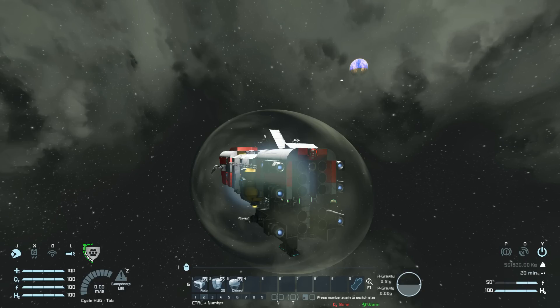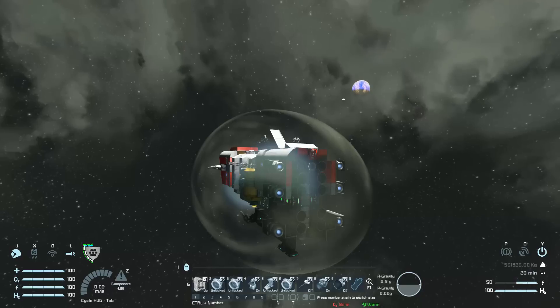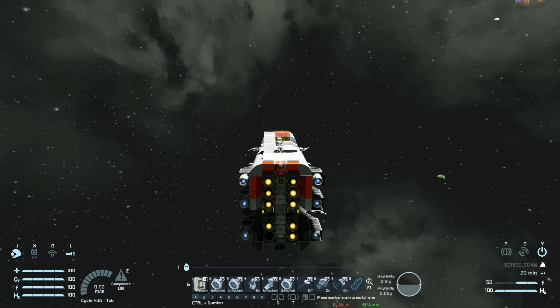Coming to tab number two, we've got the battery, which we can turn to recharging mode or automatic mode, which then fiddles with the shield generator. Number two is our emergency power for the hydrogen. And number three is the parachutes, if we want to land on the planet in an emergency.